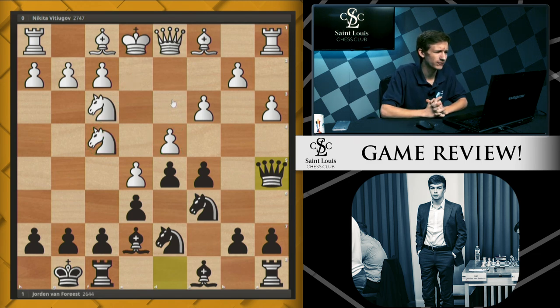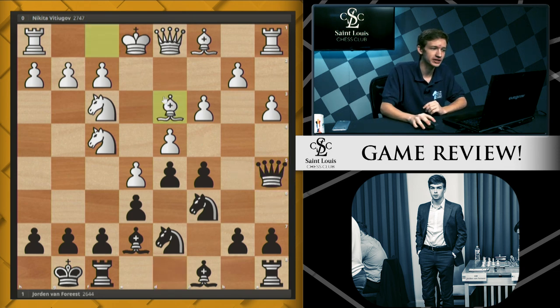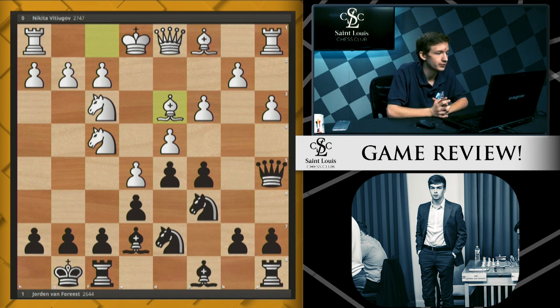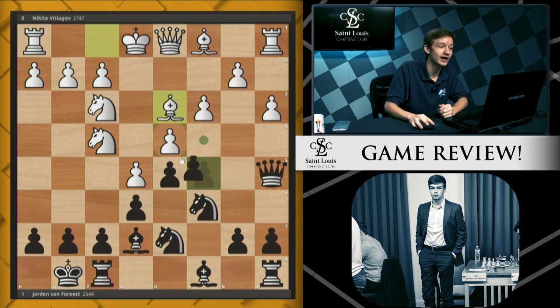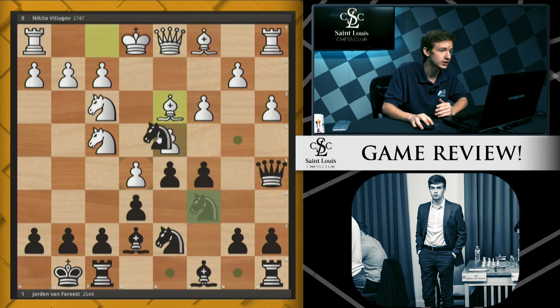And here, White played a very, very strange move — Bishop D3. And so you French players out there might be able to spot the problem, but if you want, go ahead and pause the video at home and try to find Black's best move here. If you're a true French player at heart, you probably rubbed your hands together and laughed at your opponent and said, "Ha! You hung a pawn. What a moron." He hung a pawn — except you probably didn't take it like this, even though you could have. You took it with your Knight, because you're very, very strong.